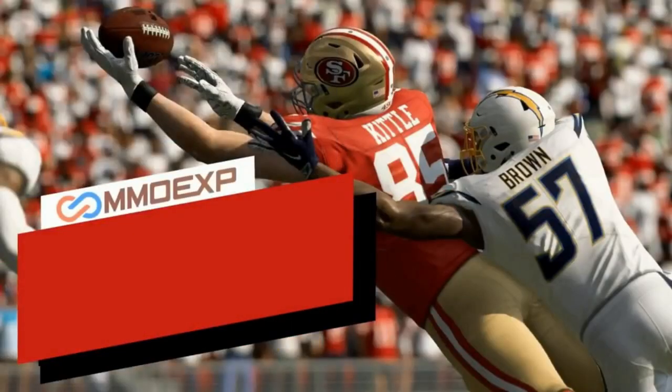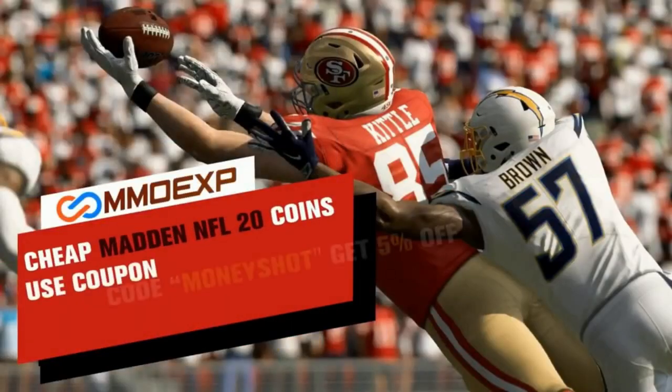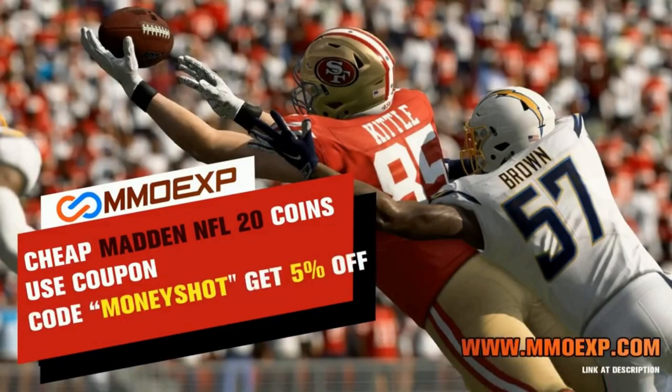Need some fast cheap reliable Madden coins? Go to MMOXP.com and use discount code Moneyshot for 5% off your order. Link in the description below.